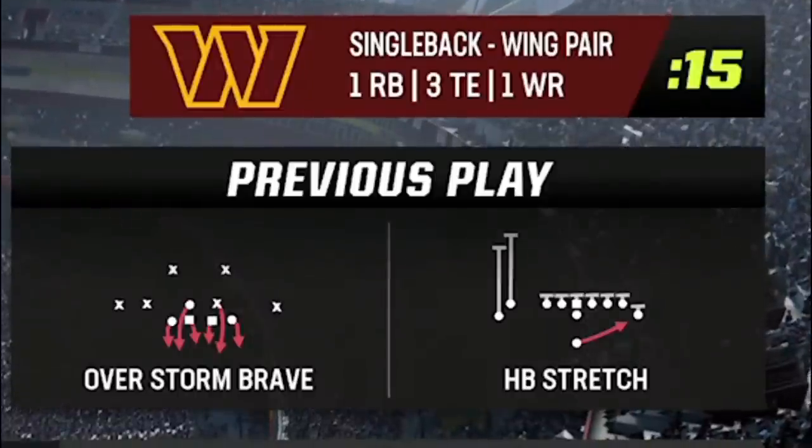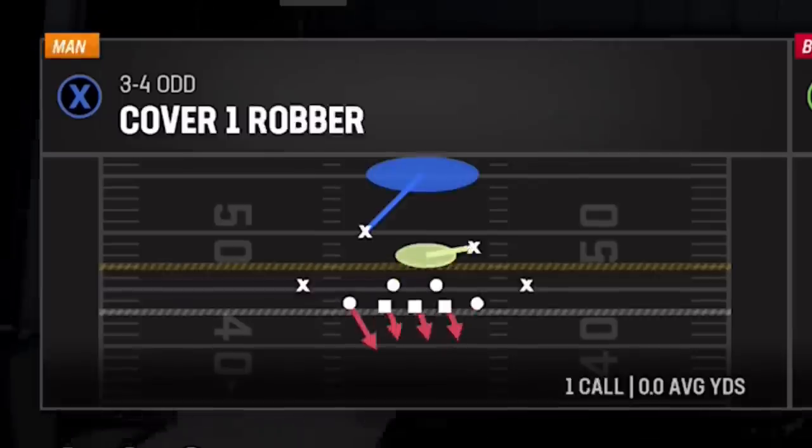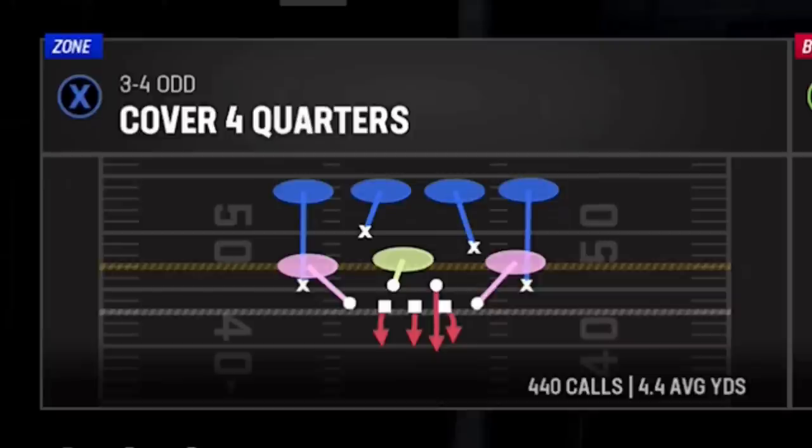He has only run four plays against me so far — two against cover 4 that went backwards, while the two against man zero blitz both resulted in 10-plus yard plays each. On the next play he decides to bulk up to a three tight end set, and that brings me to the defense I'm going to highlight: my famous three-four odd cover 4 quarters, which is easily one of the best run defenses in the game. It is so important to me that I won't even use a playbook unless I know this defense is in it.